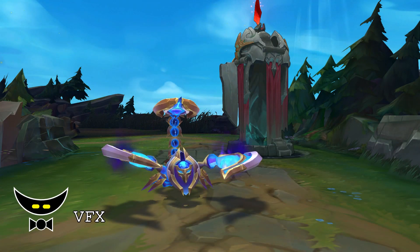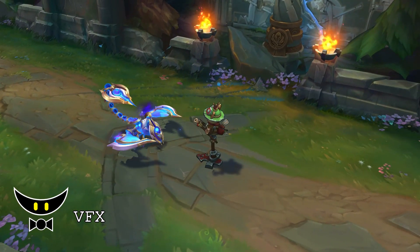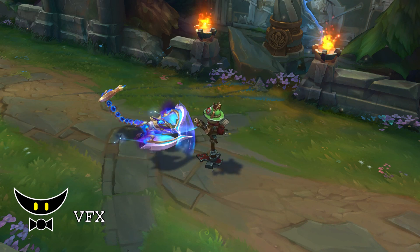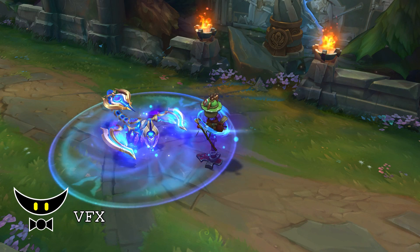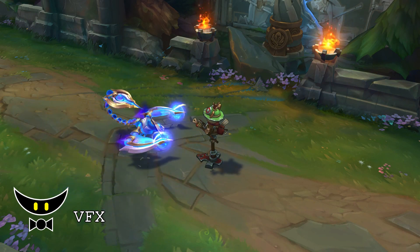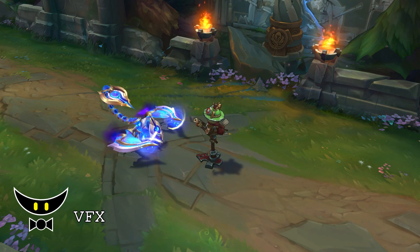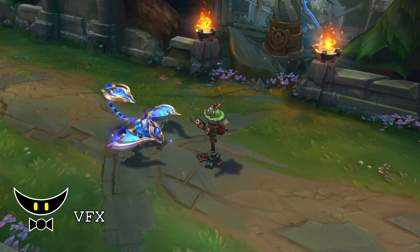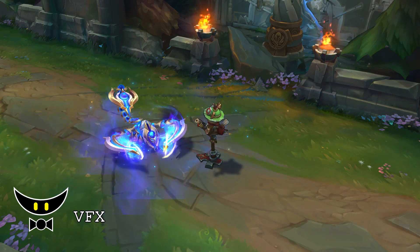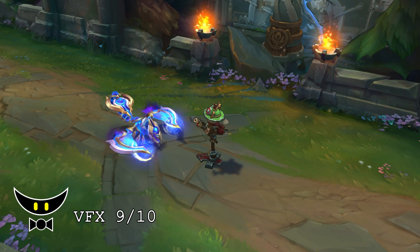For the visual effects, the Crystal Spires look great. His Q looks good but the difference between the first and second Q is barely noticeable. W looks amazing but I don't think the spherical shield is necessary — I like it more if it's just the exoskeleton like the traditional Skarner W. E looks really cool especially when you detonate it, and the projectile looks awesome as well. The ultimate looks amazing. I will give the visual effects a 9 out of 10.